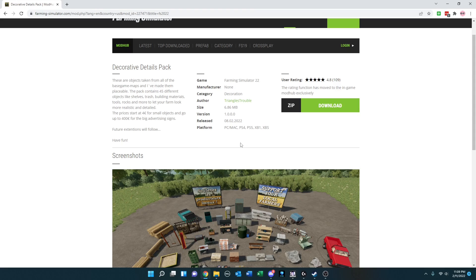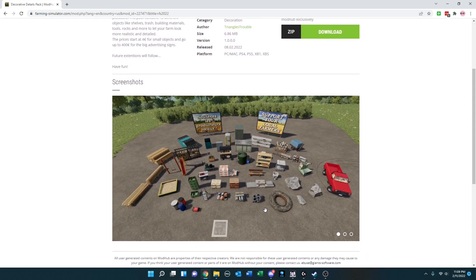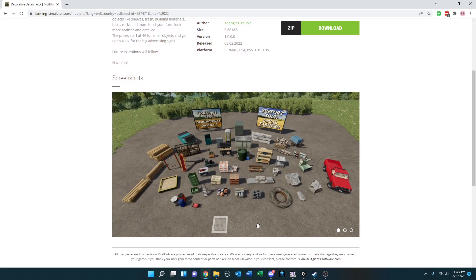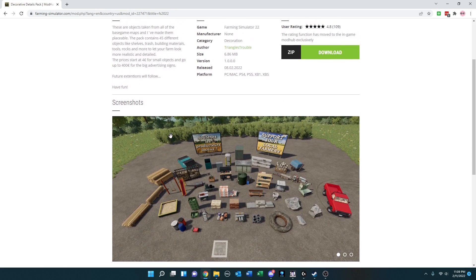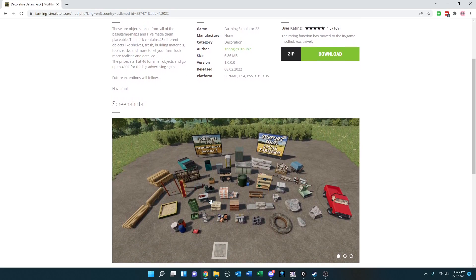If you're looking to create your own farm or your own map layout for some sort of roleplay you're doing, Triangle's Trouble, across all platforms, has taken objects from the base maps and made them placeable. There are 45 objects, and they're talking about future extensions to follow.